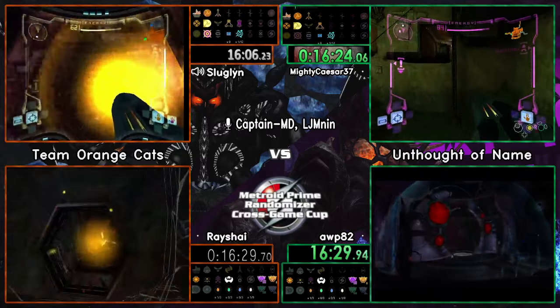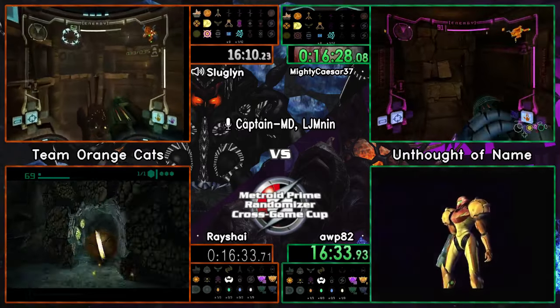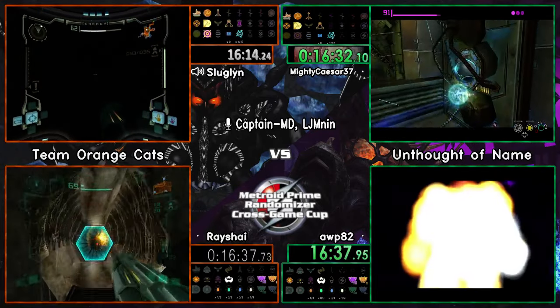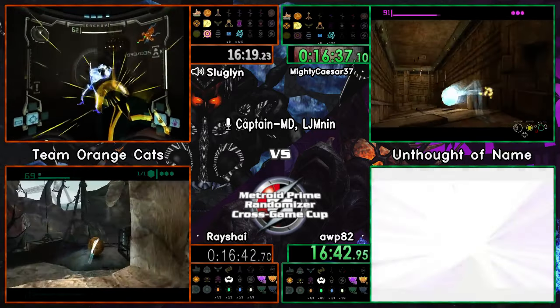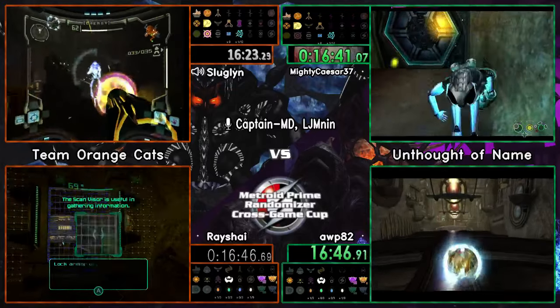For echoes, having extra missiles is definitely not a bad thing. You want to have at least one expansion, because that gives you priority drops - once you have 10 missiles and go down to zero, there's around an 80% chance you'll get a 10 missile drop from anything that would normally give drops.